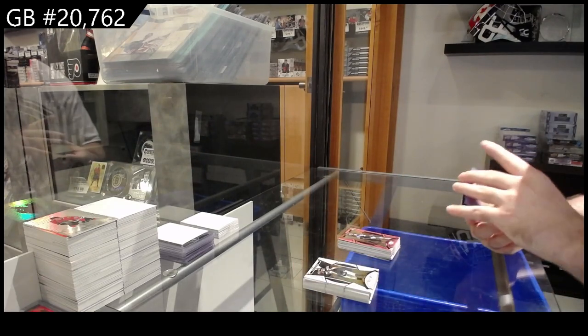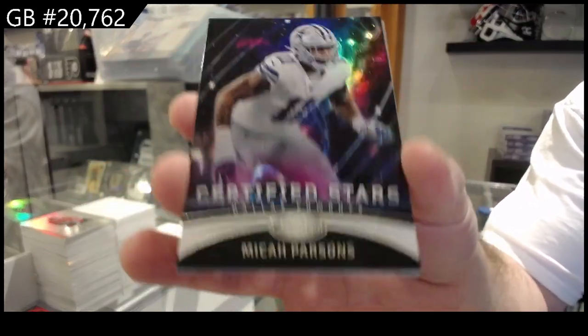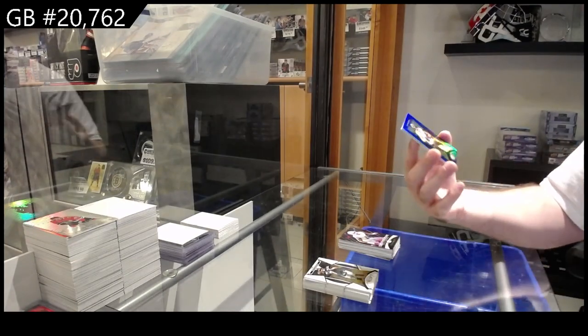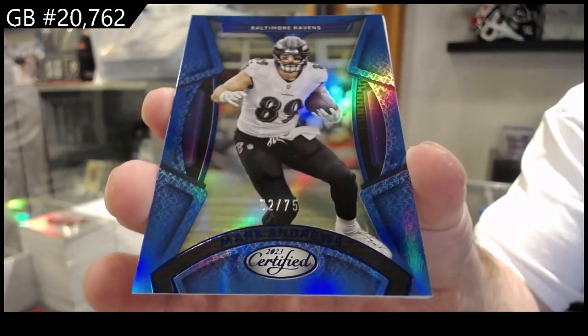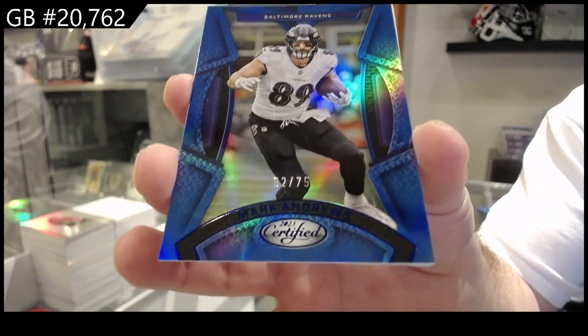And last pack — Mojo Certified Stars of Parsons for the Cowboys. Certainly get a lot of cards in this, and a 75 for the Ravens of Andrews. Ravens Andrews, number 75.